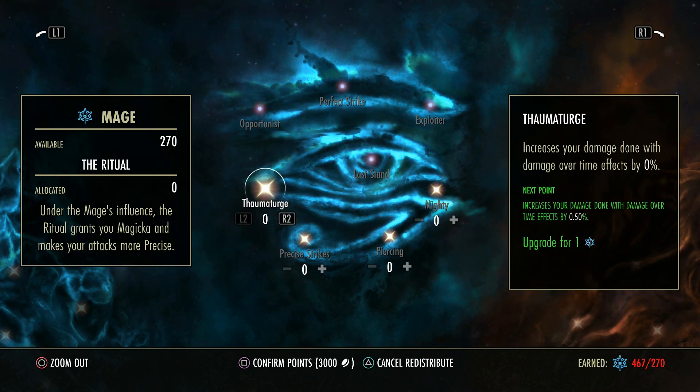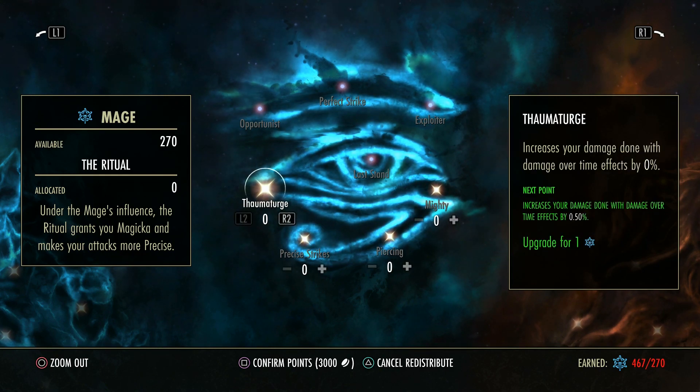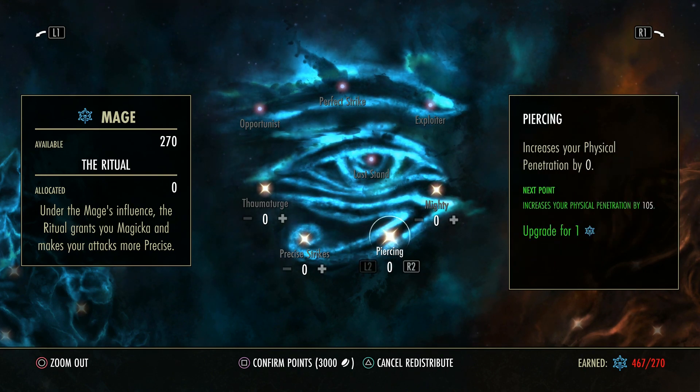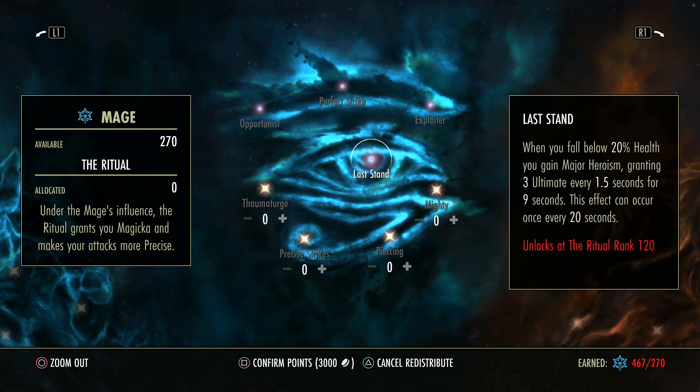Thermaturge applies to everyone if they're doing damage over time, so Magicka DPS can benefit from it. But none of the physical tree benefits Magicka DPS at all, so the most you can go into here is 100 points unless you want to waste 20 points to get this. Stam DPS will use these, and a tank could probably use these too since they don't really deal damage. This will give you Major Heroism — giving you 3 ultimate every 1.5 seconds for 9 seconds with a 20-second cooldown if you go low health. So as a squishy, if your health goes too low and you survive, you gain faster ultimate regen.